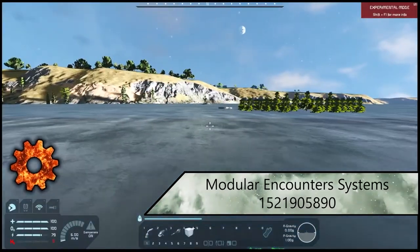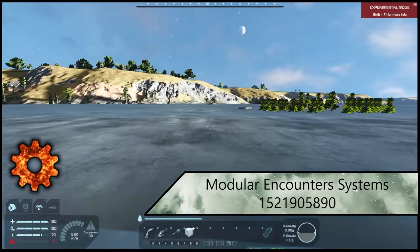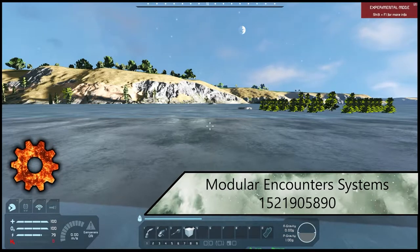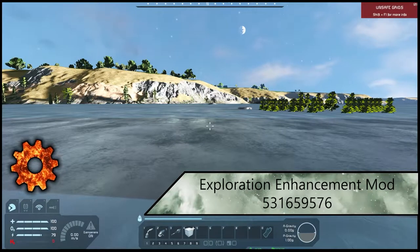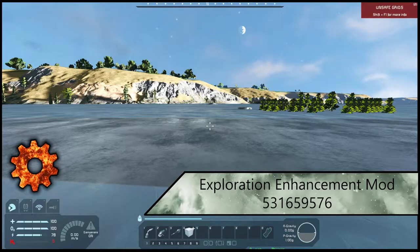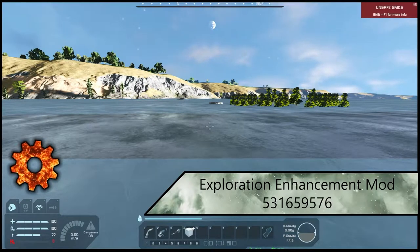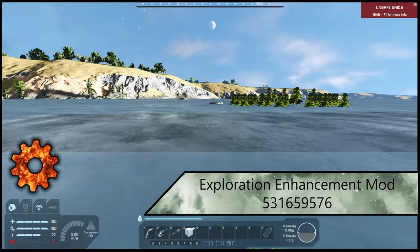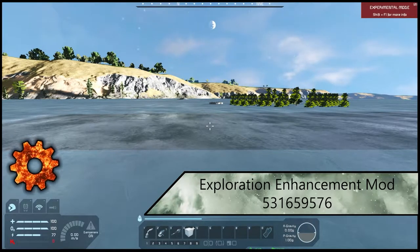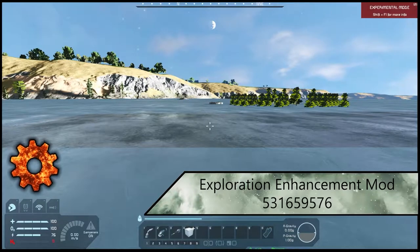The first mod is just a framework mod called Modular Encounter Systems. What this mod does is handle a lot of NPC spawning. The main one that's going to be using this is Exploration Enhancement Mod — these are two separate mods and you will need both to function. Exploration Enhancement Mod is the big one that puts a lot of stuff into your game. It's basically an expansion with over 200 new ships, stations, and wreckages, and it puts in factions, trading, and more. It's definitely the most basic overhaul you want in your survival playthrough.